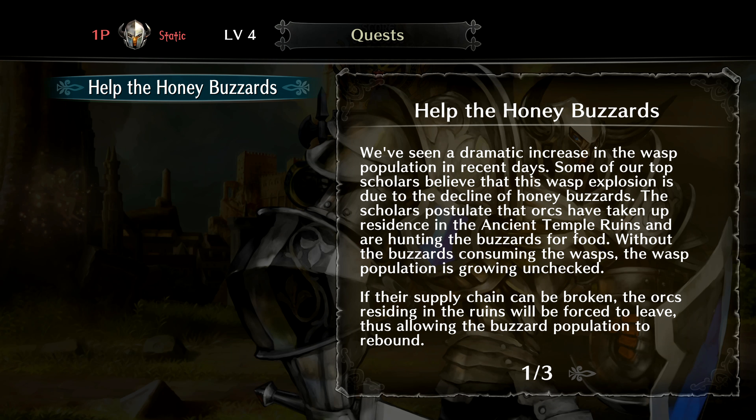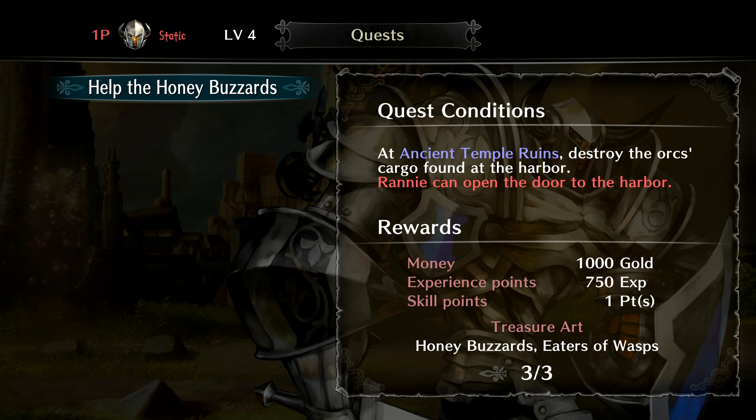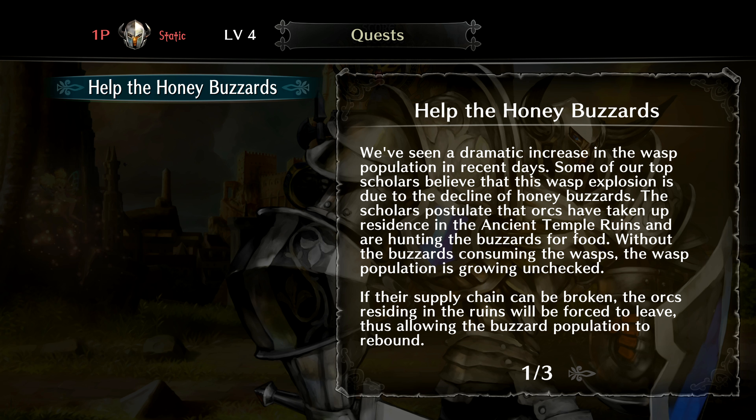Check request — help the honey buzzards. Ancient temple rooms, destroy the cargo found at the harbor. Is that the first area? That might be the first area — I'll do that next time, that'd be cool.